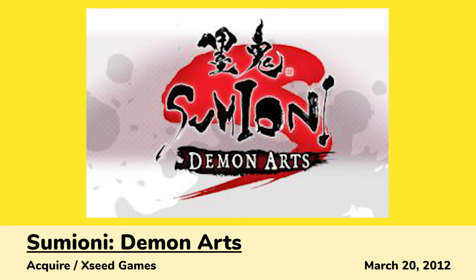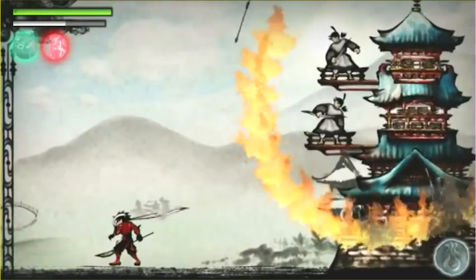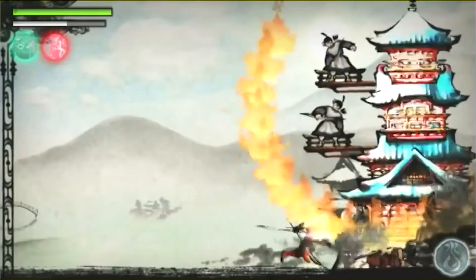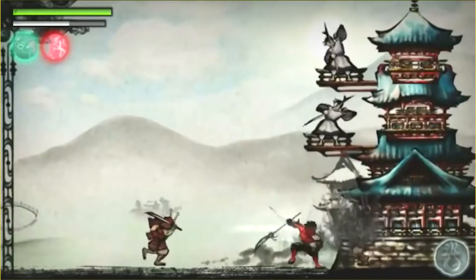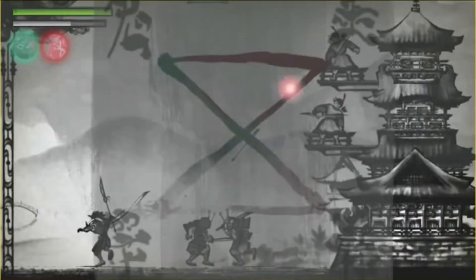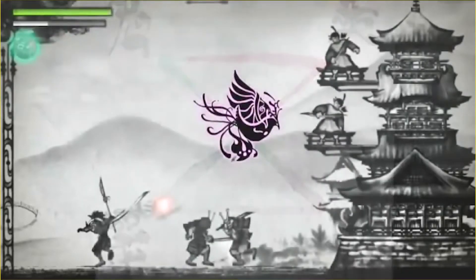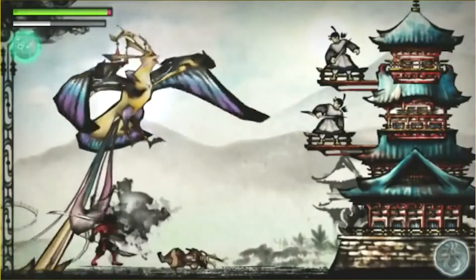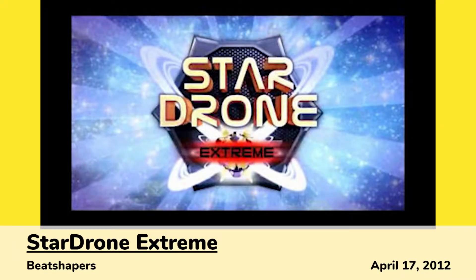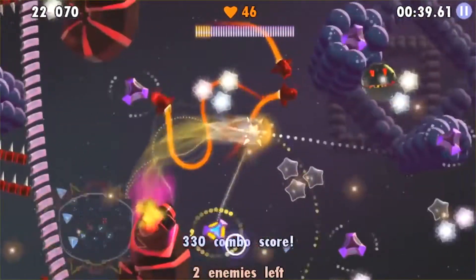Next was Tsuneomi Demon Arts, a 2D side-scrolling action game with an incredible art style inspired by Japanese sumi paintings, similar to Okami. In the game the player controls Agura, an ink demon who can jump, attack, and use ink to create platforms using the touch screen. Following that was Star Drone Extreme, a puzzle game where the star drone is constantly in motion and you touch the screen to interact with objects that alter its movement.